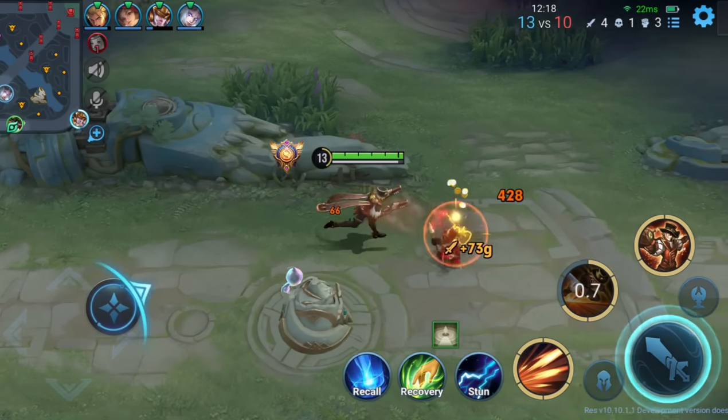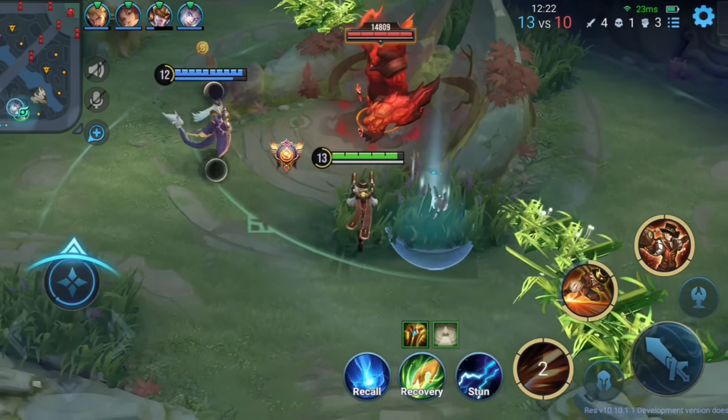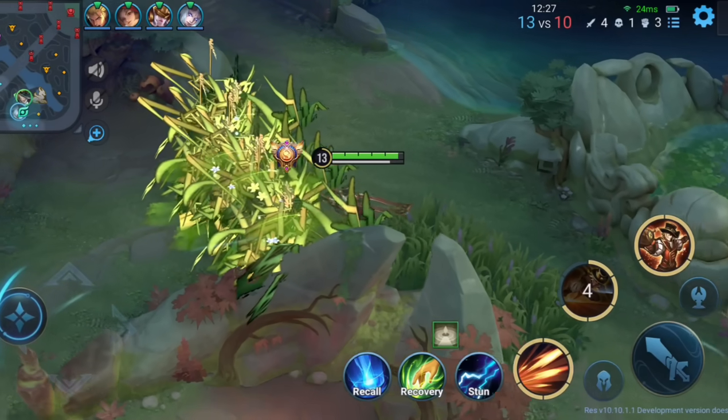Lastly, I came across a strange bug in the game. When you activate the Vision Spirit, some weird grass pops up on the map. It's unclear if this is something they'll officially add to the game, or if it's just a glitch. Let me know what you think.